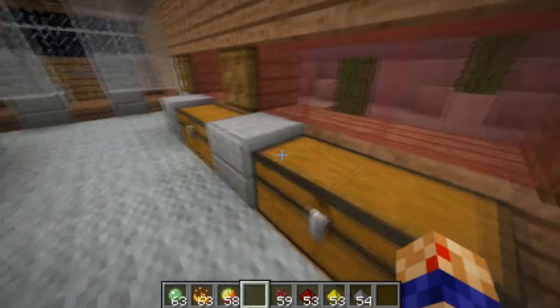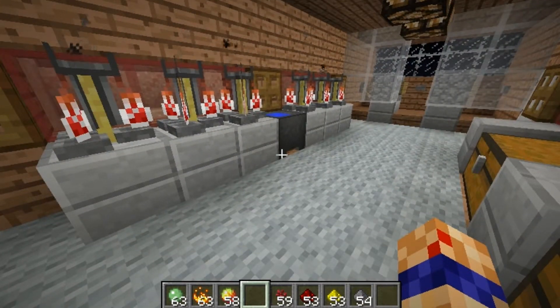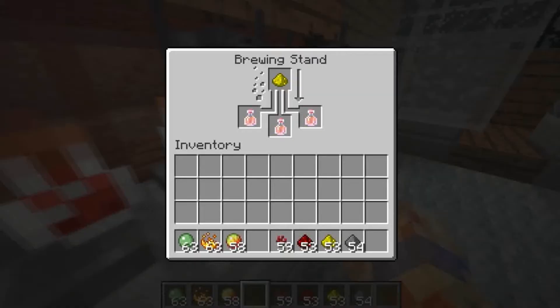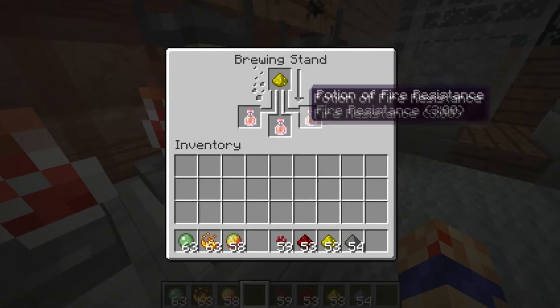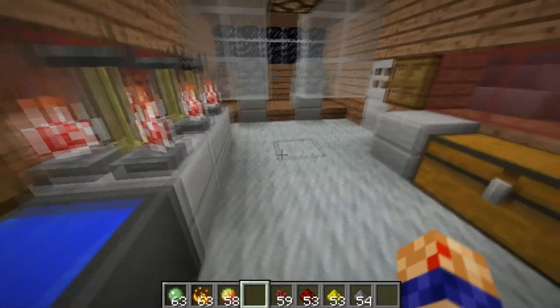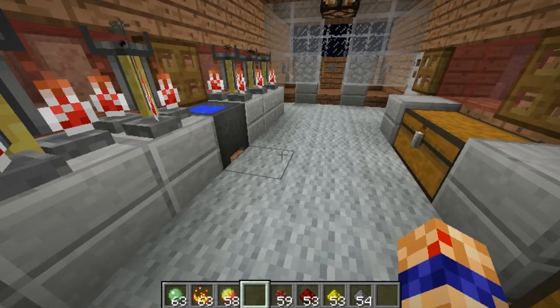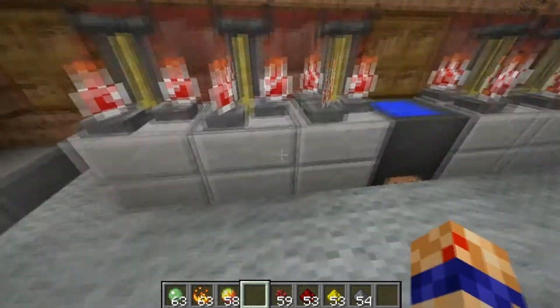You might be wondering about glowstone — it's pretty simple: you cannot use glowstone to make a fire resistance potion. If you think about it, it makes sense. You can't double your fire resistance; you're either fire resistant or you're not. So glowstone has no factor in making fire potions.